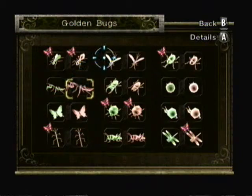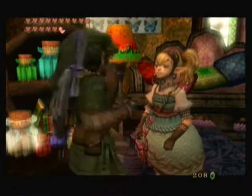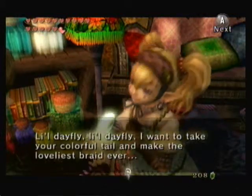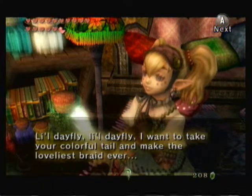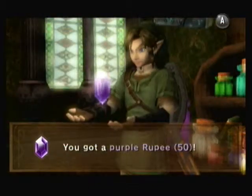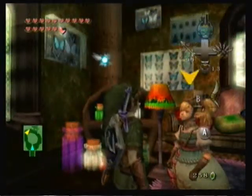Okay, so the next bug we're gonna show her is the Dayfly. Let's see what she says about this one. Little Dayfly, I want to take your colorful tail and make the loveliest braid ever. That's pretty cute. Another purple ruby, and we have its partner too, so we're about to get an orange ruby next.